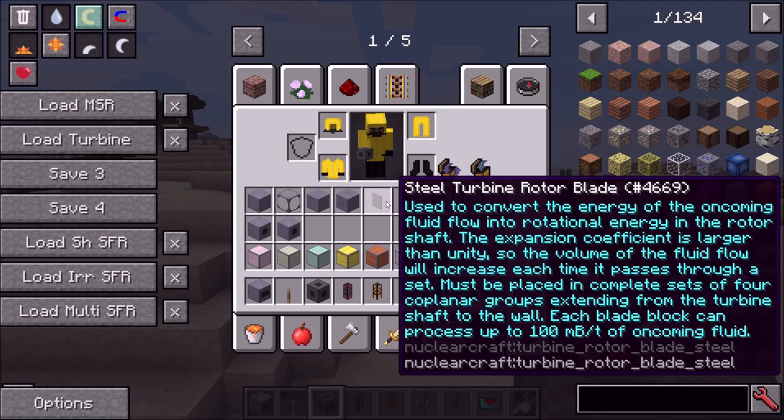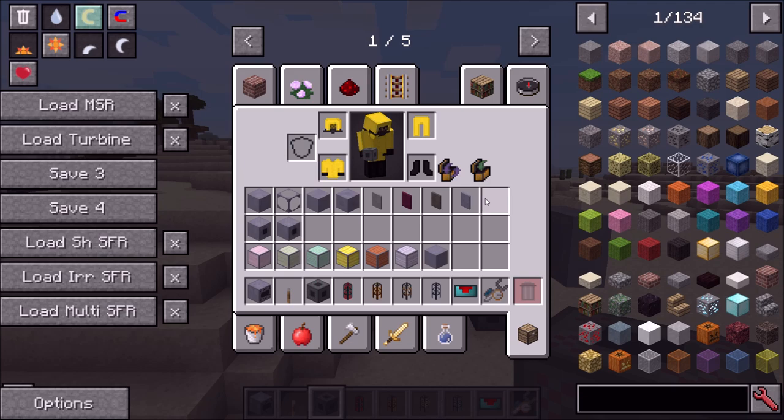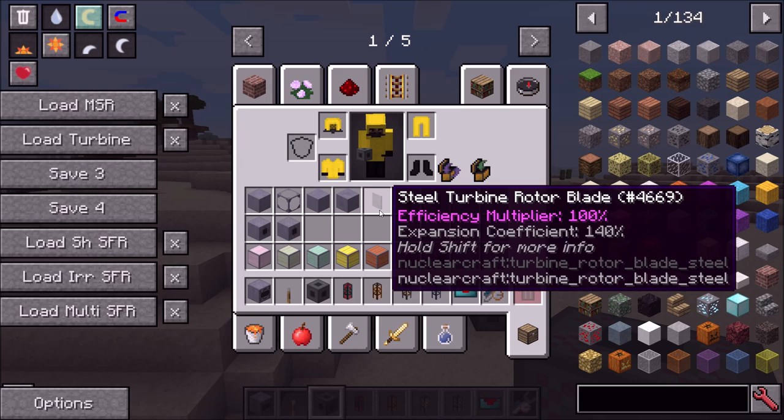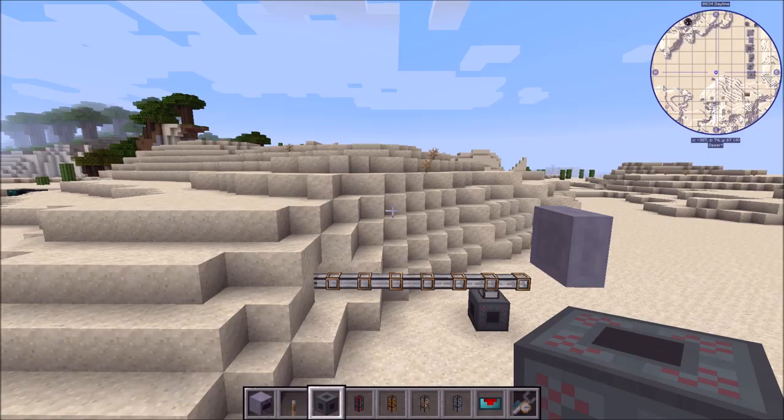Someone mentioned on a previous video that the tooltips are quite long. I agree — when I write proper in-game documentation in a book, these descriptions will be stripped down and moved there, probably with even more detail. For now the tooltips are a bit long-winded but they need to be there so people understand how things work.